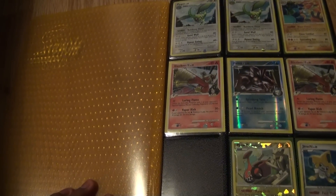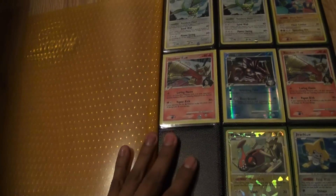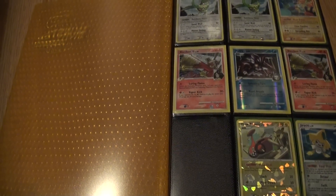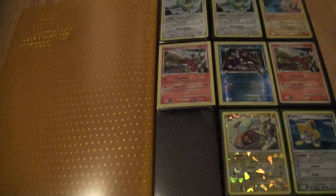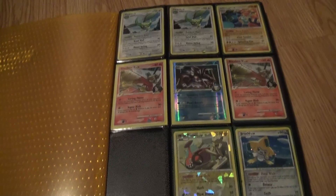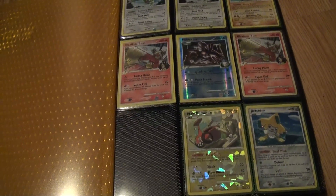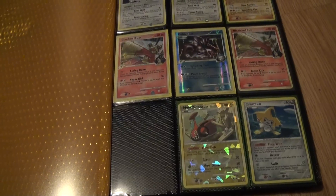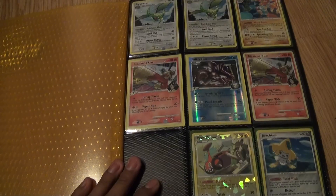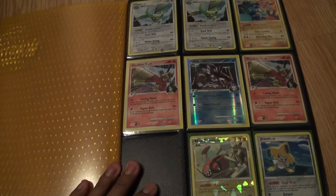Hi everyone, this is CFX and today I am making a video showing you guys my monster binder which I have for sale. In this monster binder I have 218 different cards — most of them are holos or reverse holos, shinings, legends, primes, level X's and EX's. There's a 218 different variety of holos, legends, level X's, and EX's, so I'll just go through it.